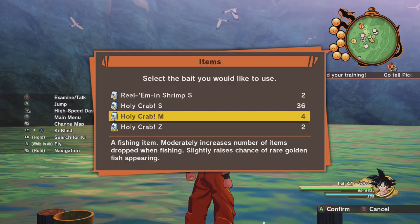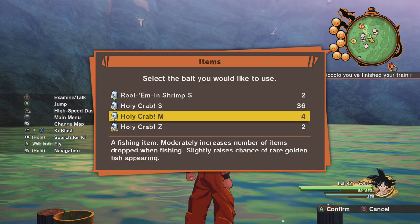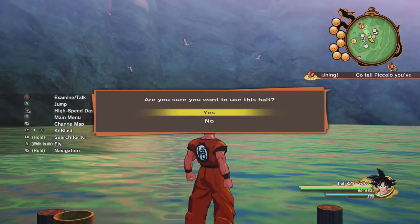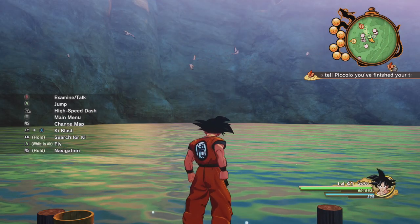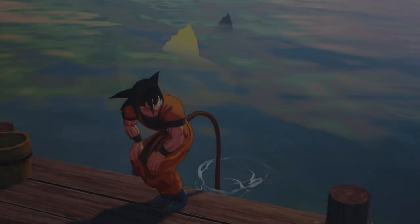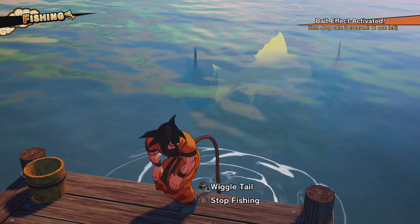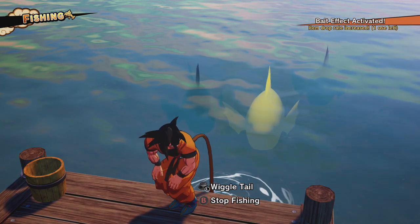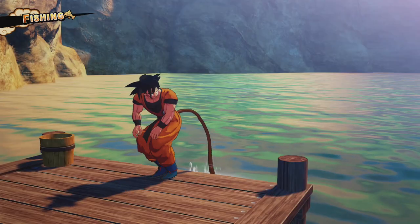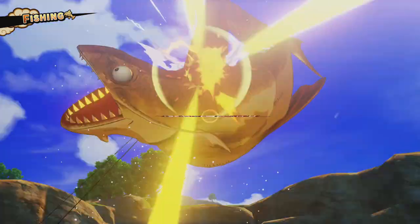The next way to farm Zenni is by fishing. The one thing about this is you're going to have to use bait — either the Holy Crab M or Z. Using one of the two will slightly increase the chance of rare golden fish spawning. Once you catch one, you're looking for the Gold Giant Fish Gemstone S or L. You can tell the difference: the regular one is blue in the water, and the gold one is yellow and sticks out like a sore thumb.